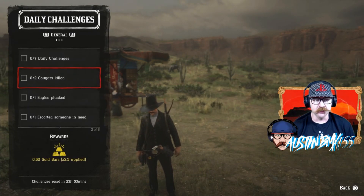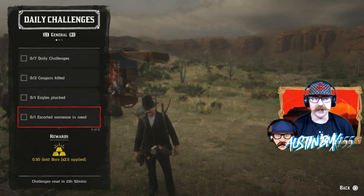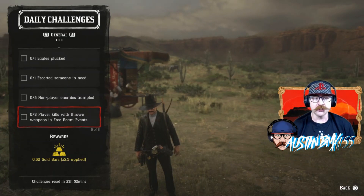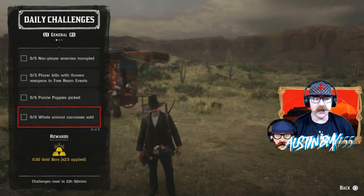We got two Cougars killed — that should be pretty easy to do. We got one Eagle plucked — that should be pretty easy to do. We have Escort Someone in Need, and last night was Ambushed, which never spawned for me. We also have non-enemy players trampled, so just run some people over with your horse. We have Player Kills with Throwables in Free Roam Events, Prairie Poppies picked, and Whole Animal Carcasses sold — five of them.